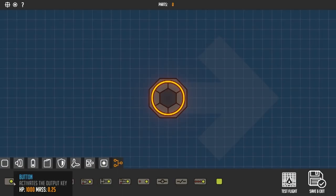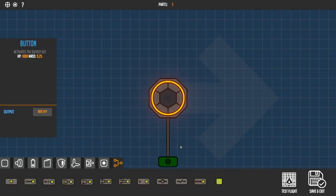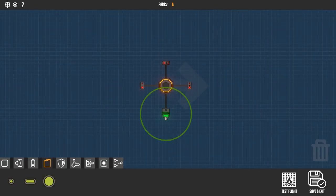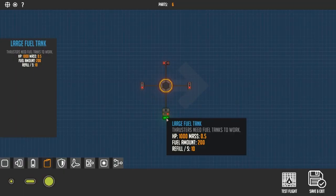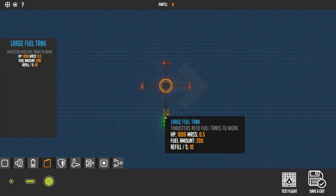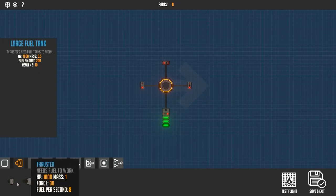The next autonomous drone I want to show you how to build is one that will drill to the center of a planet. This drone is perfect for any one of the planets that has a mission where you have to drill to the center of the planet. The first piece we start with is a button, and that's going to be mapped to the letter W because that is the button to go forward. If you map that to the letter W, that's going to make this little drone go forward.